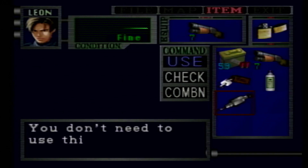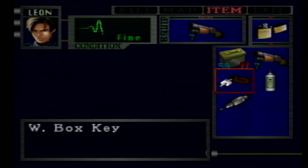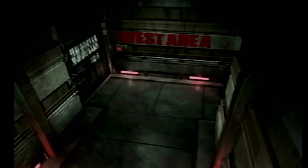If I don't A rank this — and you do need an A rank in both A and B scenario — at this point S rank doesn't exist. You need those to unlock Force Survivor. And when you beat Force Survivor you'll unlock Tofu. I'm not playing Tofu; I'll show off Force Survivor, but Tofu's a little bit of a gimmick.